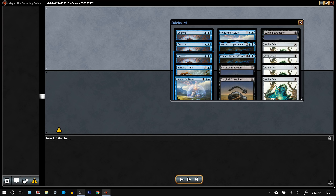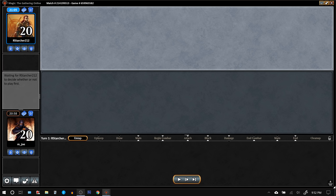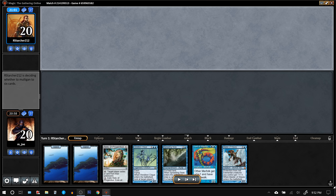Assassin's Trophy creates an interesting dynamic: if they have it and we're stuck on one land with an Aether Vial, they have to choose whether to use removal on an artifact that doesn't attack them — which gives us a land and helps us — or leave it and let us put a creature on the table every turn. That's why keeping Aether Vials in is correct, especially in this instant-speed build. This hand looks like it can take me to the 5-0, so I'm going to keep it. Opponent kept as well.